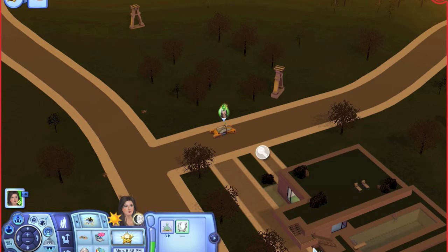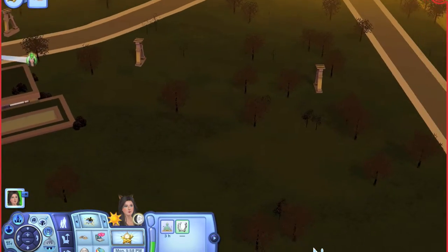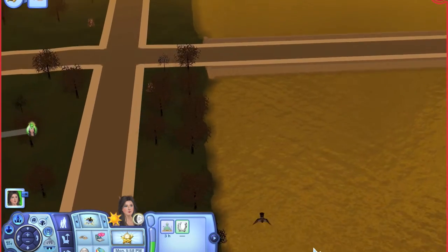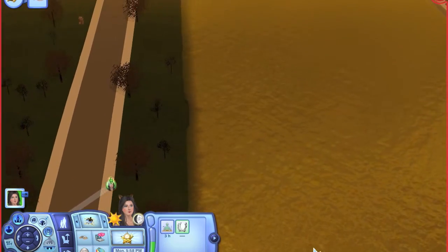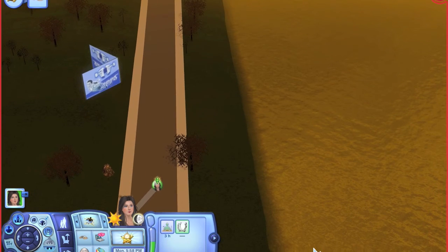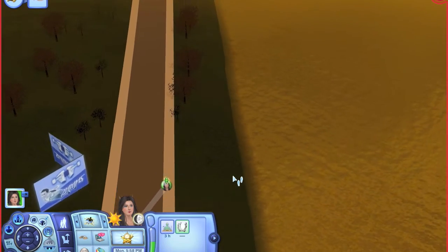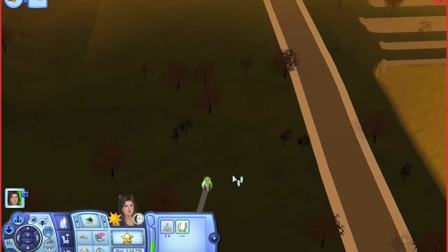Hey guys, welcome to let's play The Sims 3 Into the Future. I believe this is episode four and we are in the dystopian future. Let me give you an overview. I actually already shot episode four but the audio decided not to record, so I'm really sorry. There's a billboard over there — I thought it was a game glitch, but never mind. This is kind of what the dystopian future looks like.